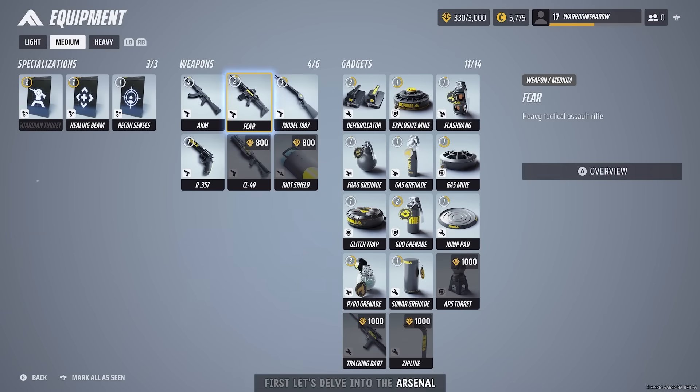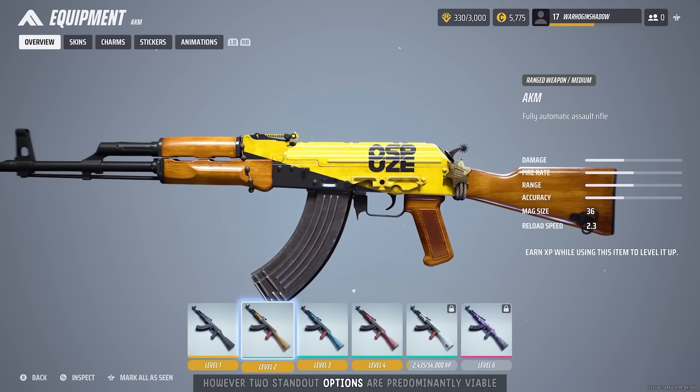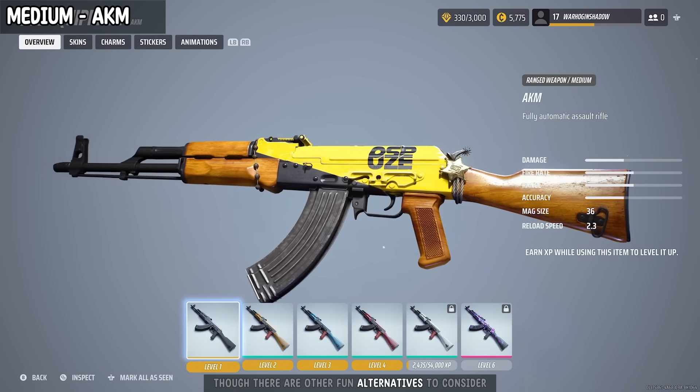First, let's delve into the arsenal. The medium class offers a broad range of weapons suitable for short-to-long range engagements. However, two standout options are predominantly viable: the AKM and the F-Car, though there are other fun alternatives to consider.